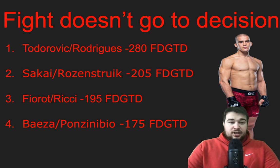Augusta Sakai versus Jarzina Rozenstruik — this is very interesting. We see this fight at minus 205 doesn't-go-to-decision. Usually in a five-round heavyweight fight we'd see that line around minus 300 or minus 400, even wider. But this fight possibly could go to decision and get extended. I have some massive concerns, especially considering it's a 14-fight slate. Both guys are really low volume, especially on the Rozenstruik side. I don't think Sakai has that one-punch knockout power, but Rozenstruik does.